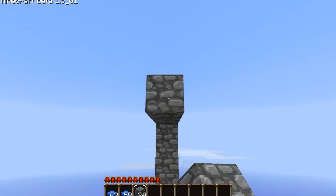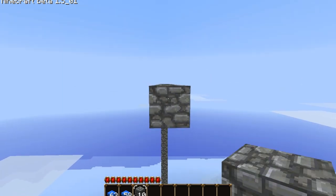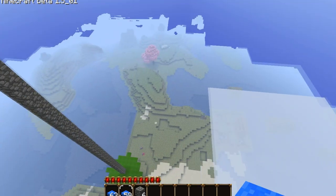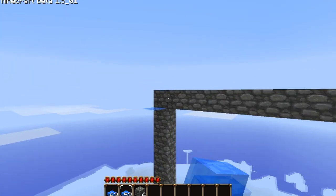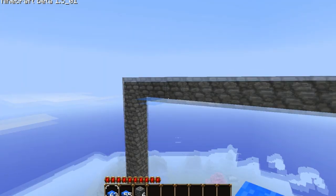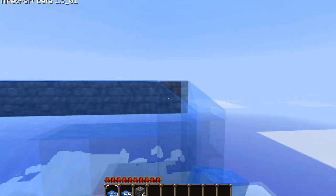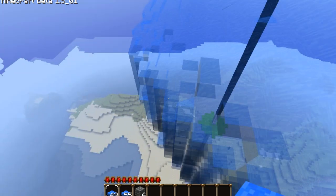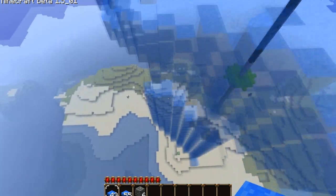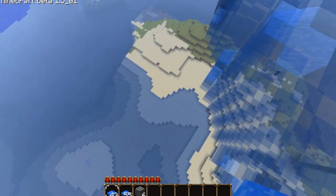Now we're gonna make a big tsunami, so we're going all the way over here. What you wanna do with your ocean water — you just place it on the side of this. And watch it take over your world, this is pretty freaking cool. It will engulf everything in its path in water. It's a big mass of water.